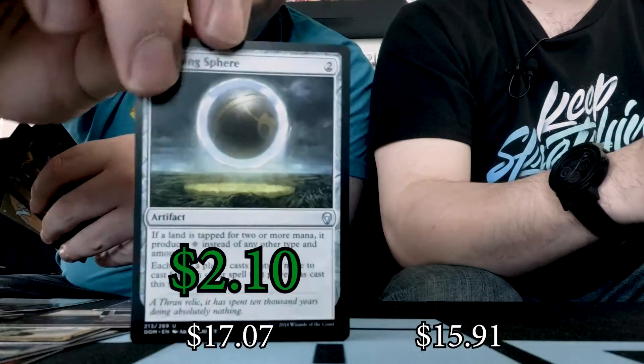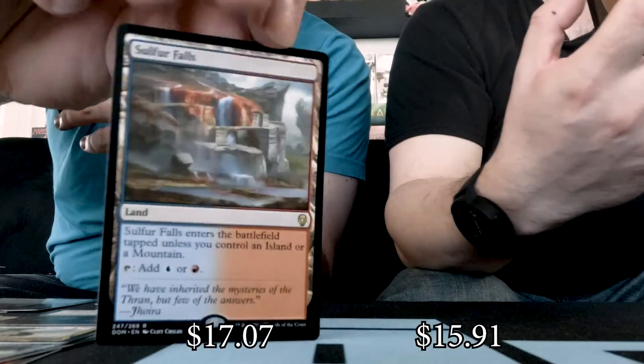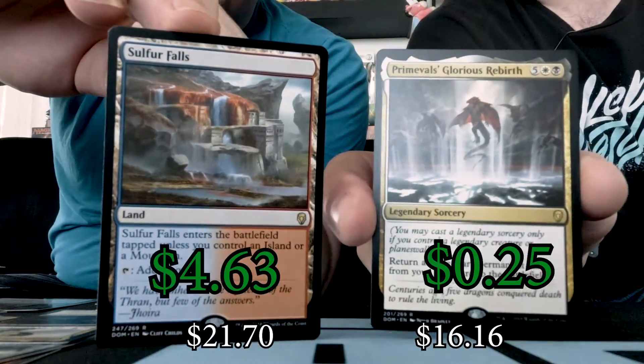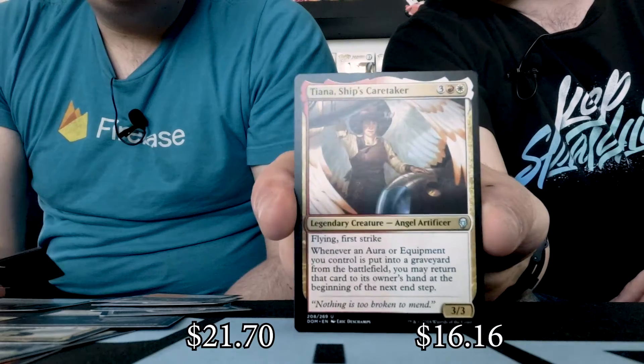Another Damping Sphere — hey-ho! That's two Damping Spheres this time. On a roll, dude. And I got a Sulfur Falls. I have myself a Primevals' Glorious Rebirth — very nice. I still like these uncommons, me too. I'm a fan of Ship's Caretaker — very much reminds me of Kaylee from Firefly. I have myself a Merfolk Druid.